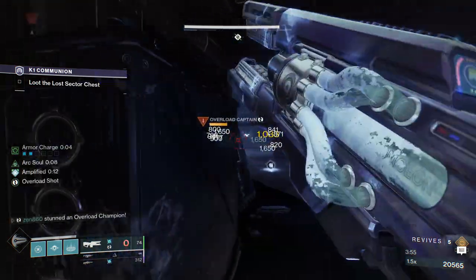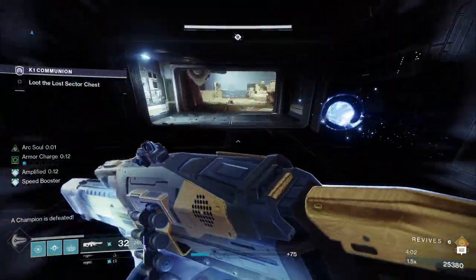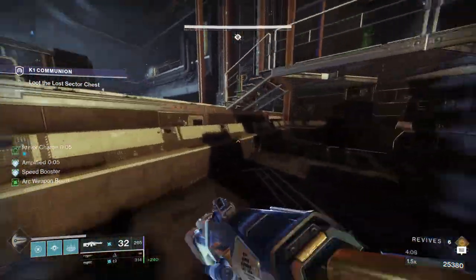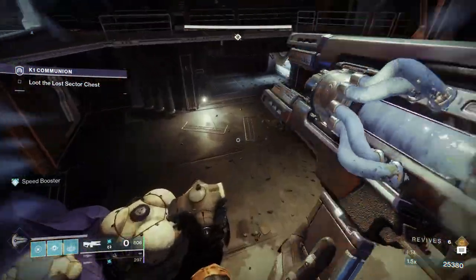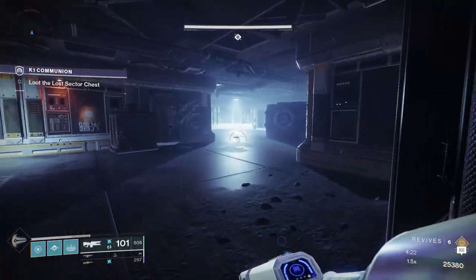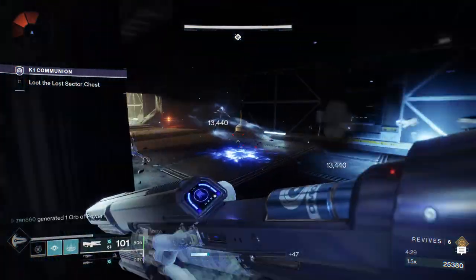The thing about this guy is you're going to want to strafe left and right. I'm playing long range because I have cover, but you can kill them close range without them effectively doing any damage to you. If you are within mid-range — just entering shotgun range — if you are strafing left and right, the Overload Champions can't actually do anything. That specific type of Overload Champion with the arc guns — the projectiles just run right past you. I also like to shoot those things on the ground because they obviously slow you down and they're super annoying.